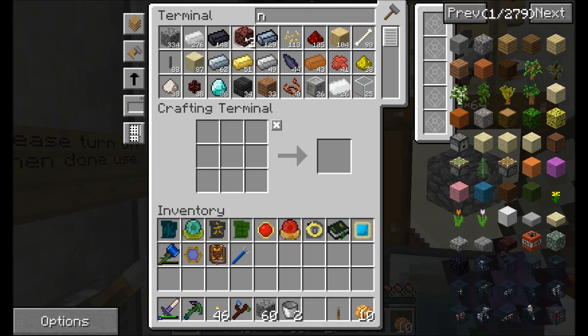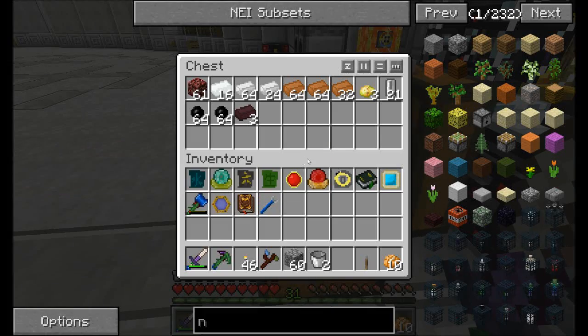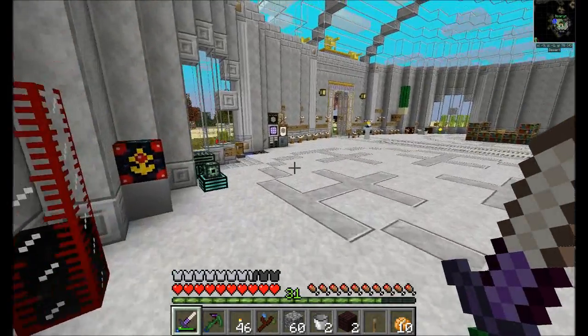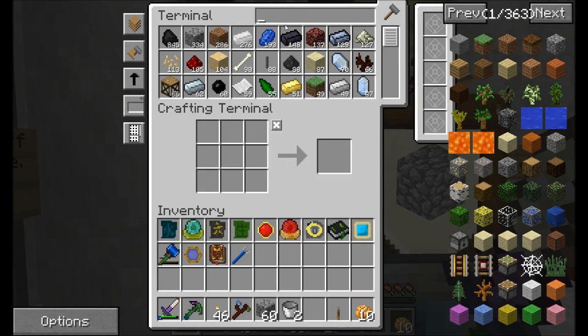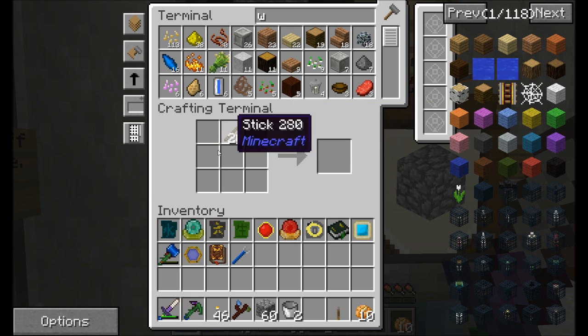The thing I really wish I could do in NEI is sort by color. How would you sort by color? I don't know, especially because it changes depending on texture pack, so I understand it's not a reasonable ask. I just wish I could do it - give it the integer value of the actual color that the block is, because it would make decorating so much easier.